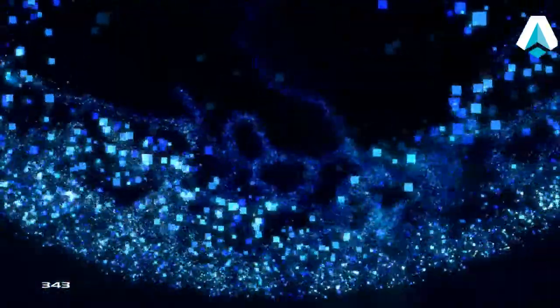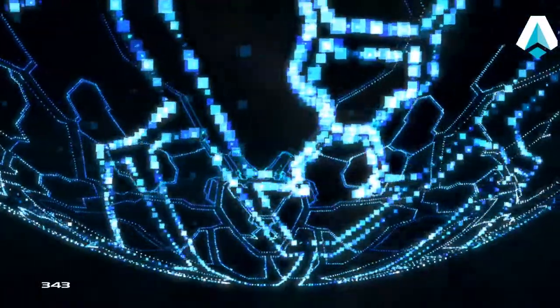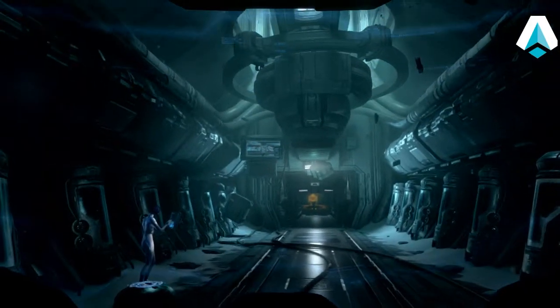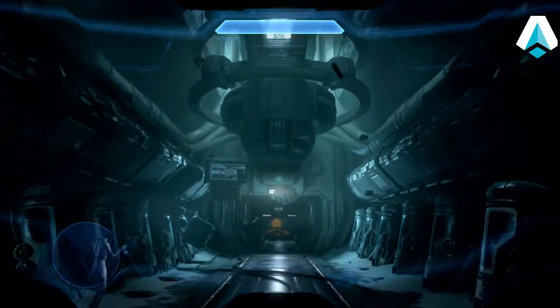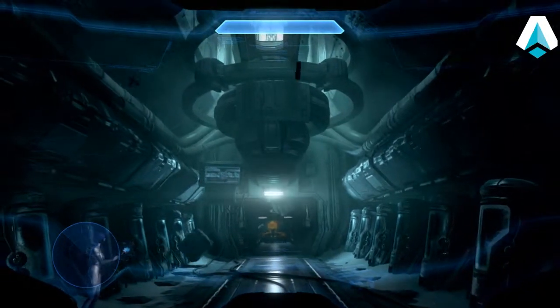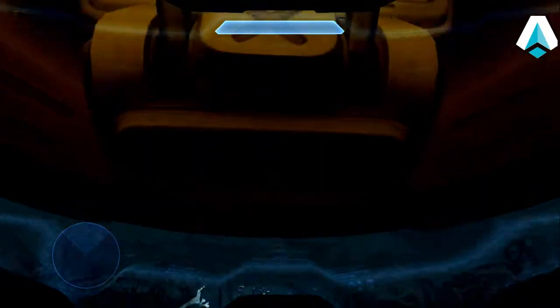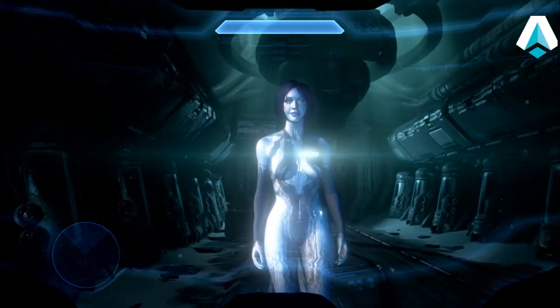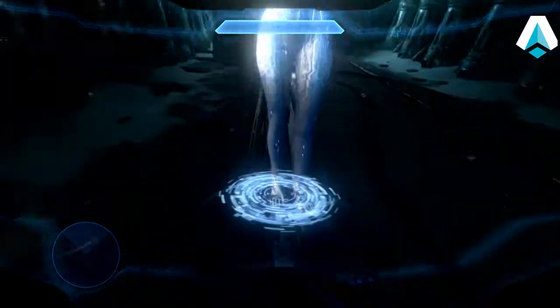As we start the campaign mission and get through the 343 setup stuff — I cannot hear what's being said while doing a voiceover, so I will be guessing at the dialogue or liberally paraphrasing. We skipped the first cutscene. The Chief is coming out of cryo-sleep because Cortana woke him up, and she's activating the artificial gravity — you can tell when things drop out of the air. Then she tells him to pull the manual release, they chit-chat, and the Chief grabs her and off we go.